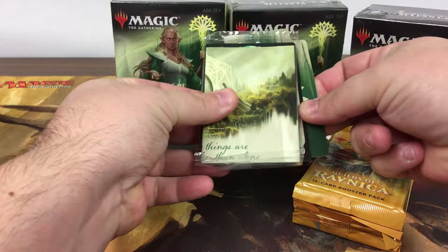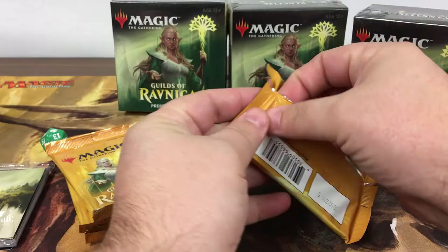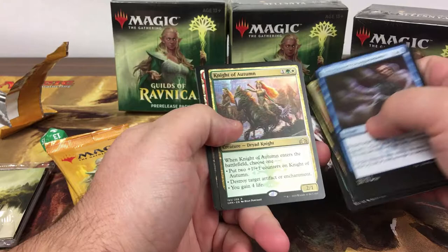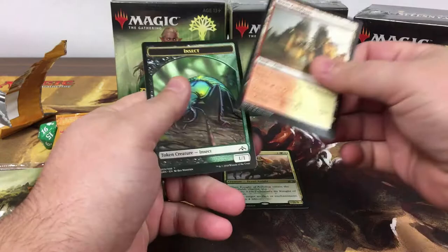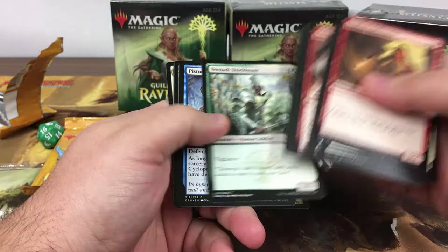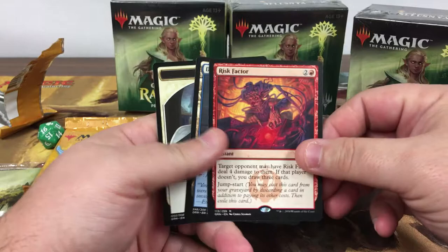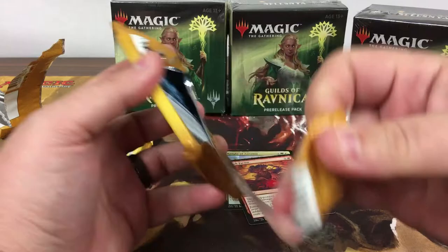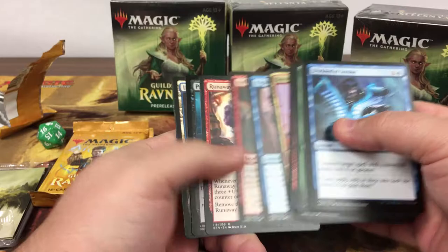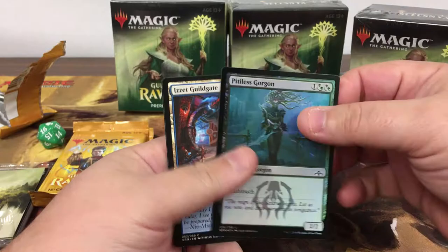Let's save that promo for last and get started here. Going straight to the rares — sweet, Night of Autumn, actually a pretty good little hit. Pack two — another good hit: Risk Factor. So far we're two for two on packs, pretty good little pre-release kit. We've got a full art Runaway Steam-Kin.